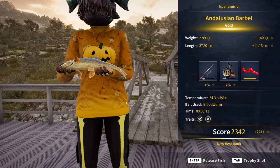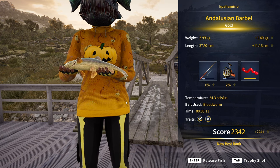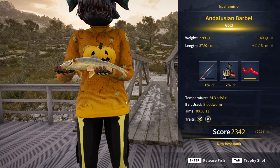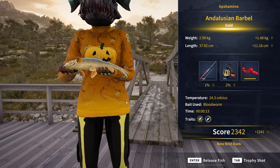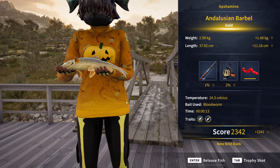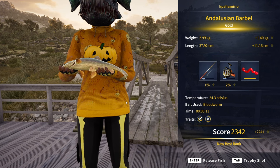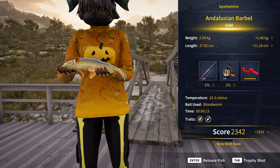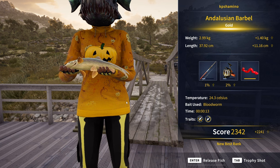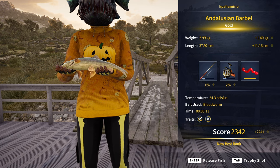I'm coming back to you guys — you can see I already got him! Just like I said, if the gold is there and you've got the mission active, if you're lucky you'll catch him. I got the gold Andalusian Barbell. It only took me four or five fish. I started with the size five hook with cheese but it seemed a little too big, so I switched to a size seven hook with bloodworms and I had him right away. Of course it depends a lot on whether he's sitting in that spot or not. After this you'll see the catch — let's keep this one.